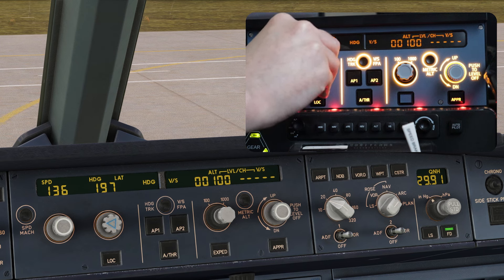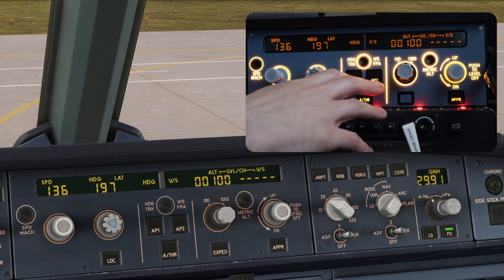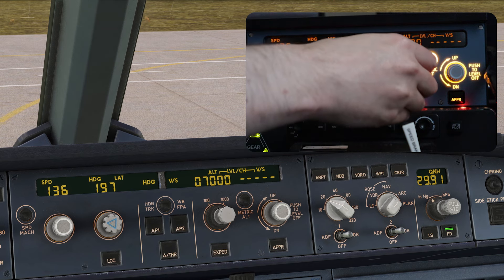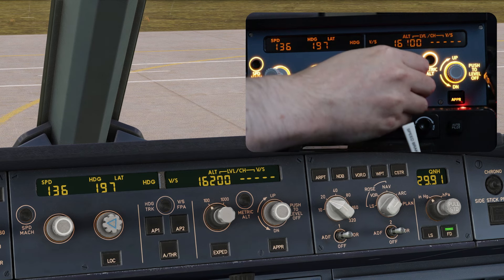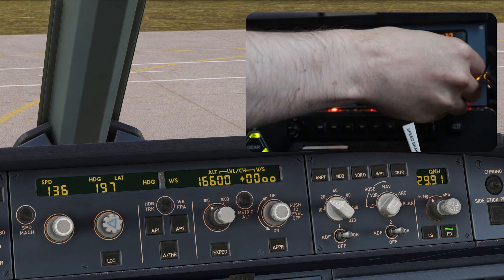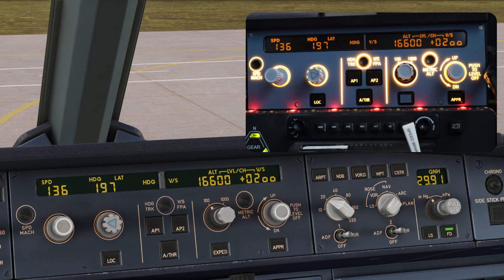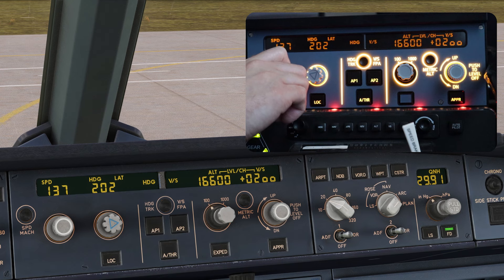The heading works the same way — push in for managed, pull out for user-defined. Both the APU buttons work, the localizer works as well. The altitude is initially set to 1,000; you can switch it over to 100-foot increments. The approach button works too, and the vertical speed knob — pull out and push in — all working correctly.